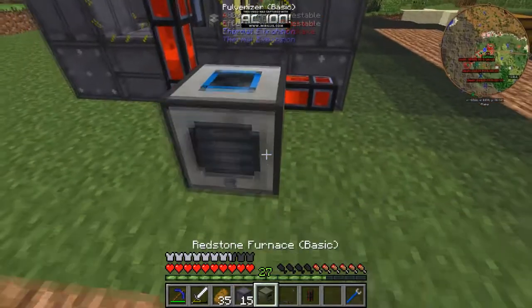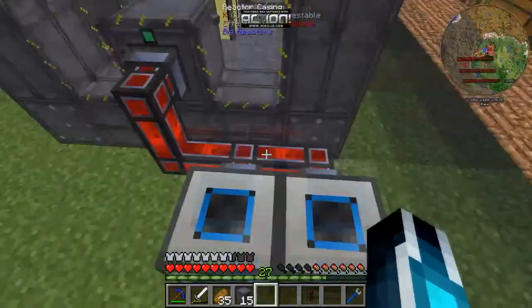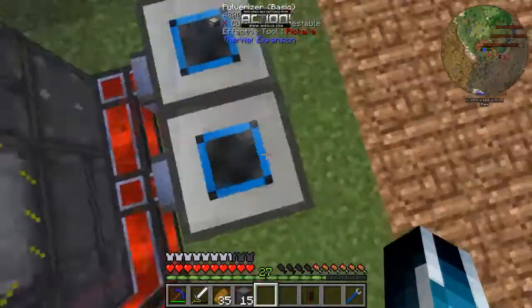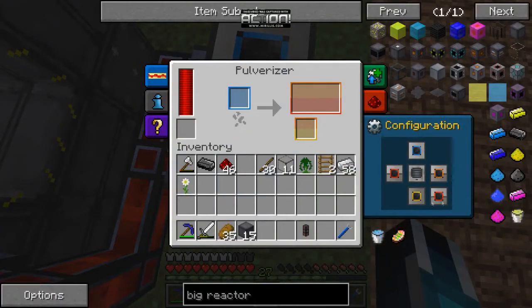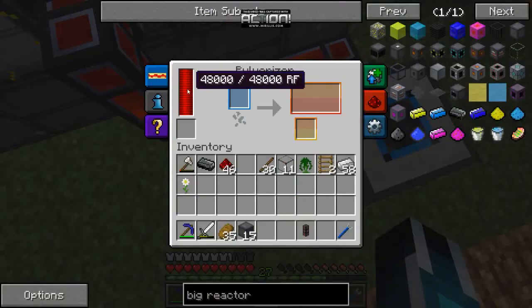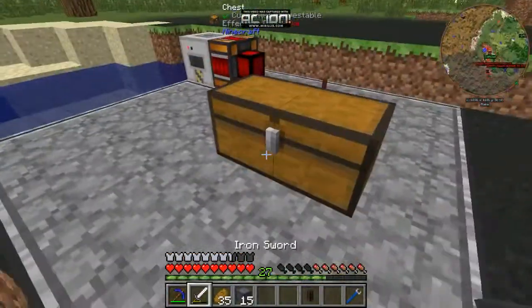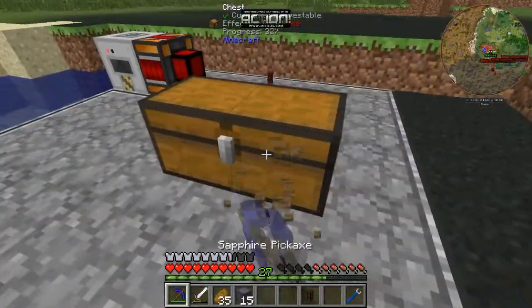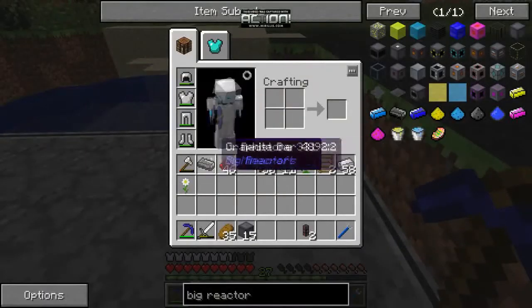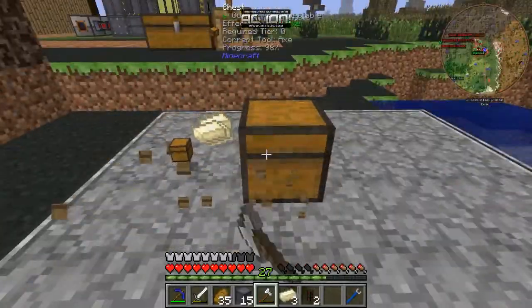We can come back here and place our pulverizer. By the way, if you shift right-click it, it saves the configuration you have. If you mine it that way it saves the energy too, which is a nice little plus. But if you straight-up mine it without shift right-click, you lose all the power and it resets as if you just put it down for the first time.